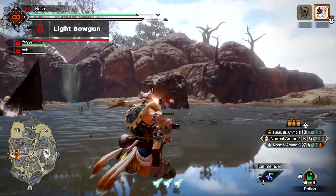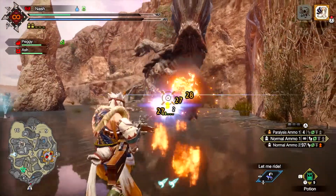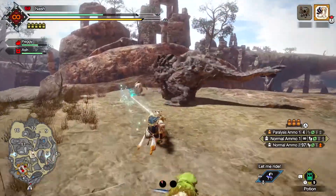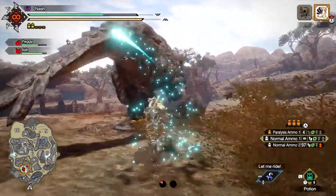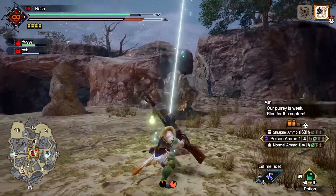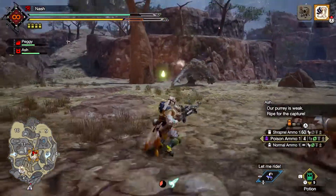Operating broadly the same as its heavy counterpart, the Light Bowgun is more nimble and shoots faster. Use the same Silkbind Glide to close the gap on a foe, then follow up with a powerful close-range attack. Alternatively, jump over them and shoot from above with the Fanning Vault.